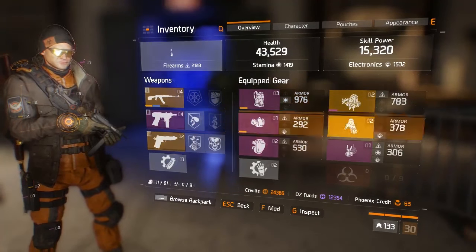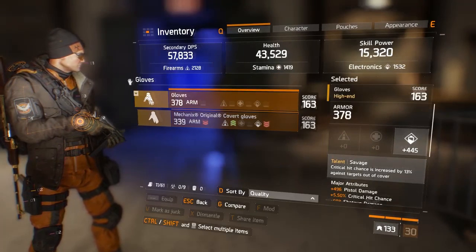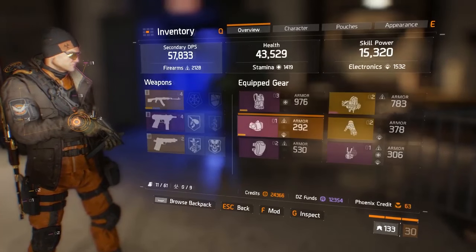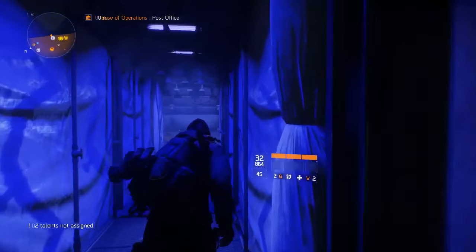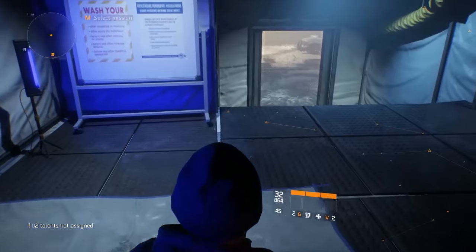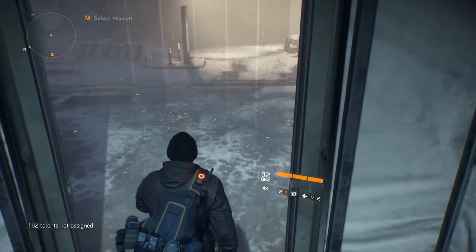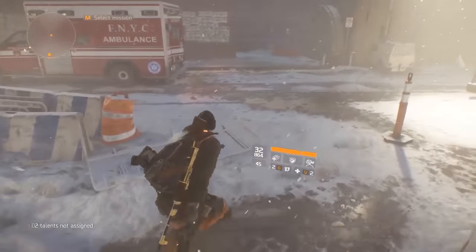So how do you do it? This isn't just good for getting the weapons themselves — you can also use them to deconstruct for high end parts. From blues and purples I've actually got myself quite a lot of high end weapons and items pretty easily. It's as simple as replaying missions on hard difficulty, and there is one particular mission that will do it.